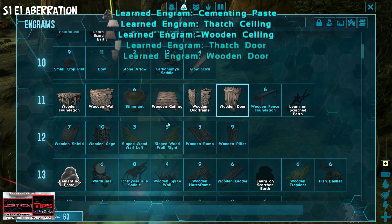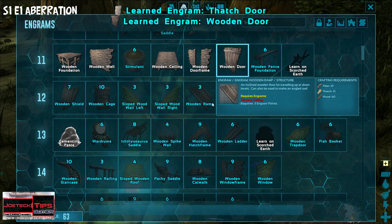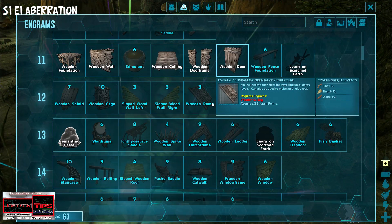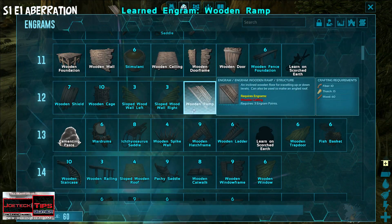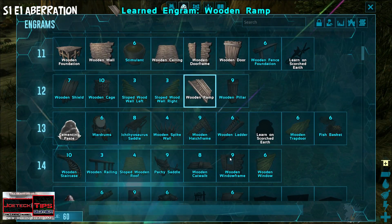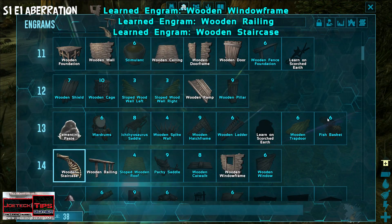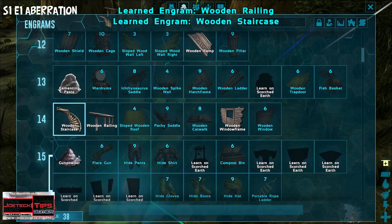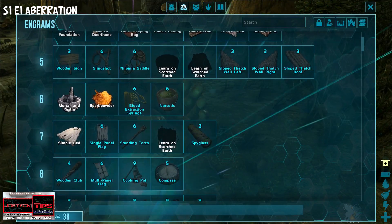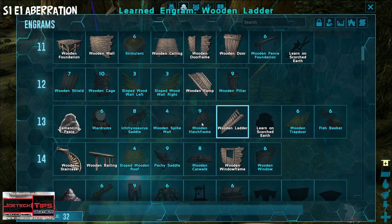We have 63 engrams left. This is just giving you the ability to craft — essentially the schematic to build something, so you have the ability to actually make it when you need it, whether it's at the smithy or wherever you need to make it. Gunpowder is made at the mortar and pestle.